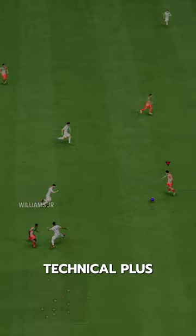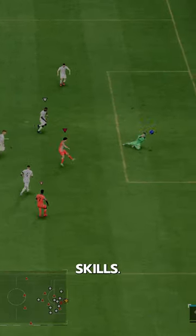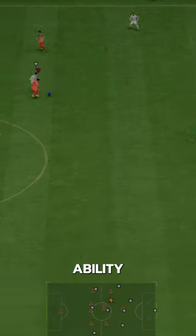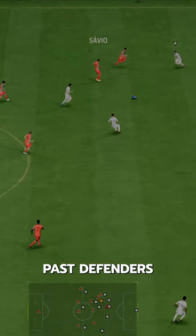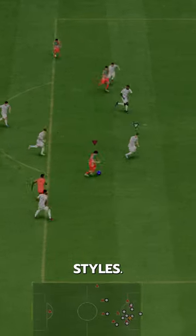He's got Technical+ with a lean body type, Flair, First Touch, and Trickster with four-star skills — very nice on-the-ball ability. He can glide past defenders, and it combines insanely well with his max acceleration, Rapid, and Quick Step playstyles.